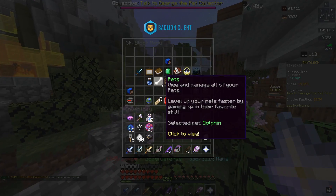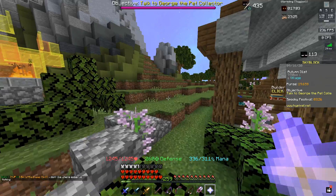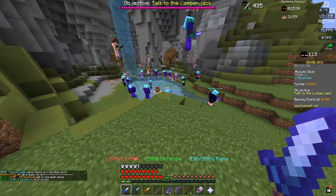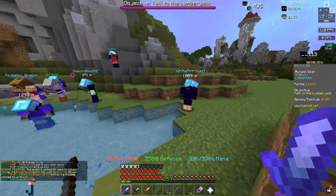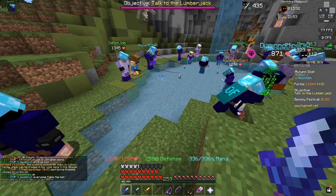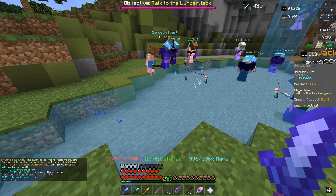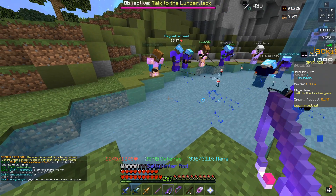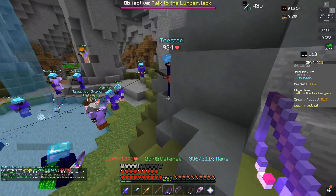I'm fortunate enough to have a decent pet for this event — my level 85 uncommon dolphin. Could be better rarity, but it's solid for a hard mode profile. I just hopped into hub 3 and there's a massive fishing party going on, so I'll join these guys. I'm currently nicked so there's no red name on the tab, just so nobody tries to troll me by killing my sharks.